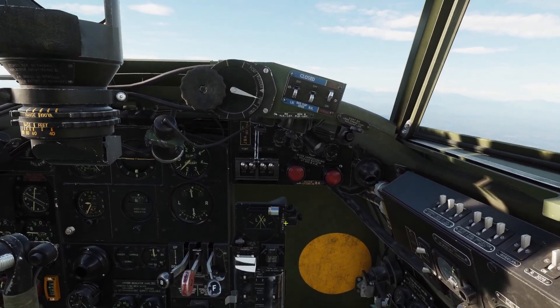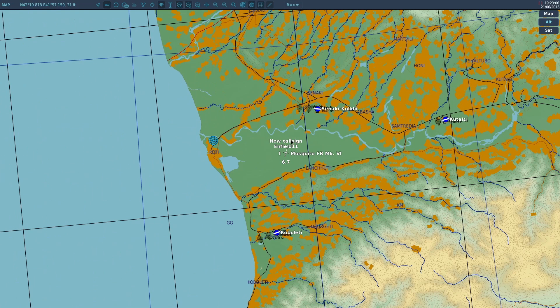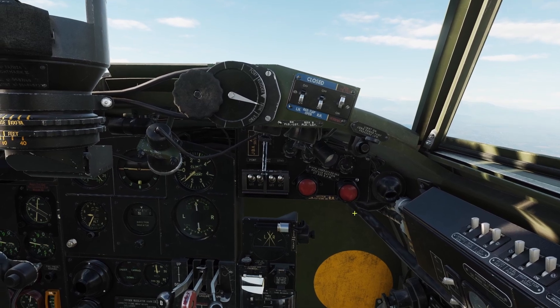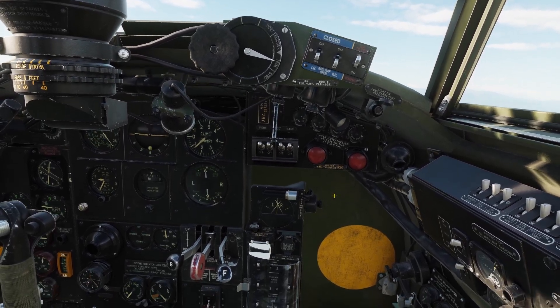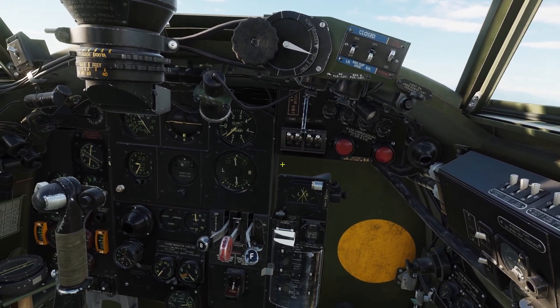The problem with the visual direction finder is it only works if you're already going in the general direction. If you don't even know where it is, you need to find the general direction first, then turn on the visual direction finder. If you need to find the general direction, you need to use the audio direction finder.